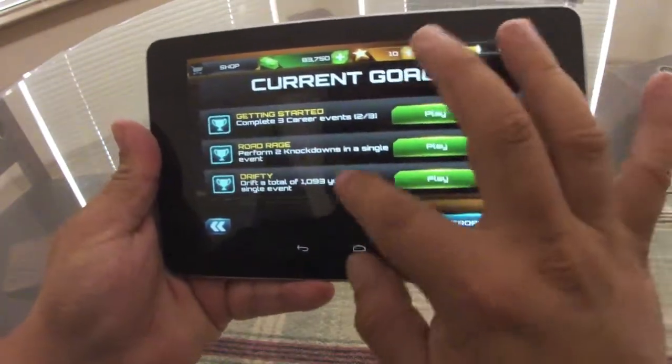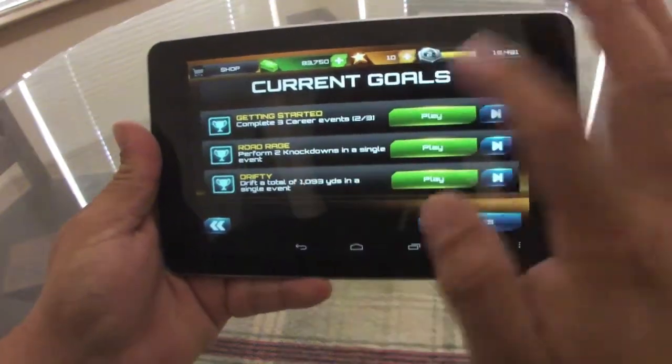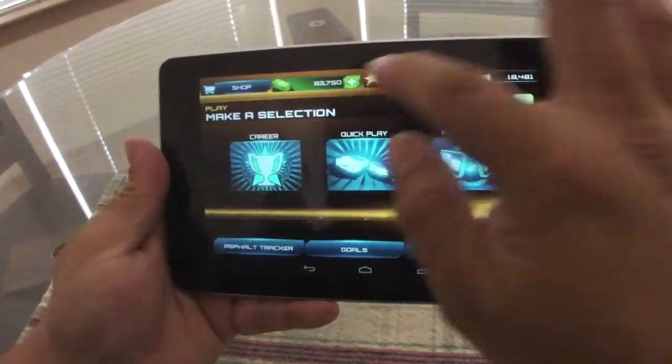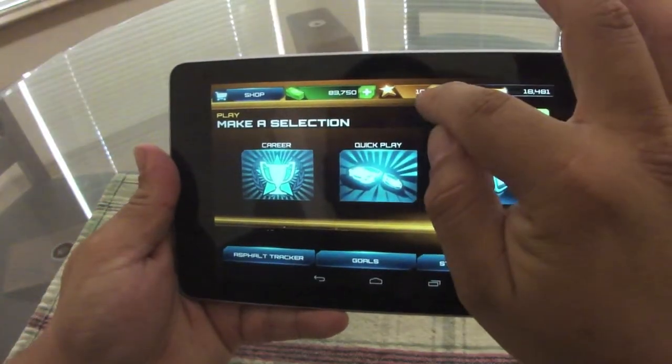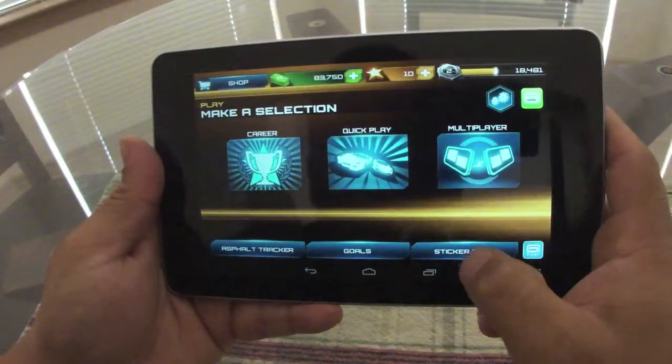Here you got your goals to complete. Every time you complete a goal, it disappears, then a new one appears and you gain money. You gain stars to buy stuff and upgrade your vehicles.